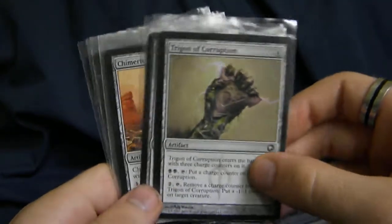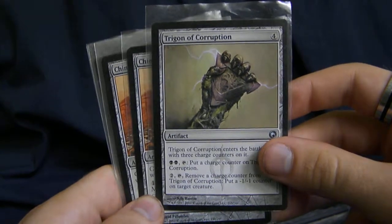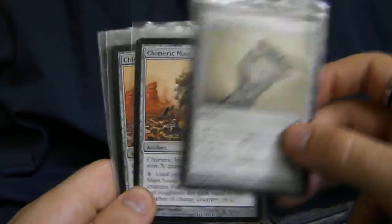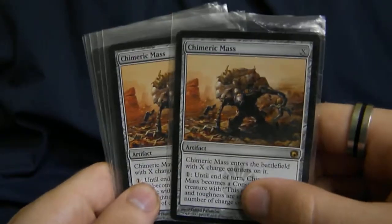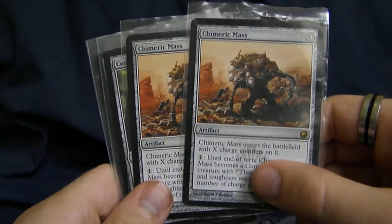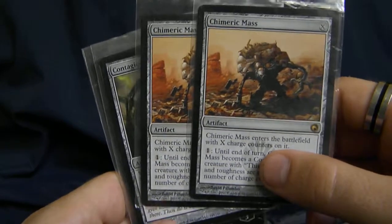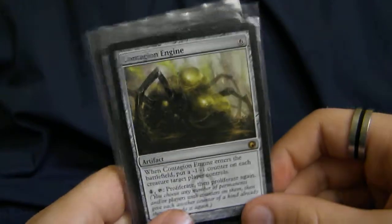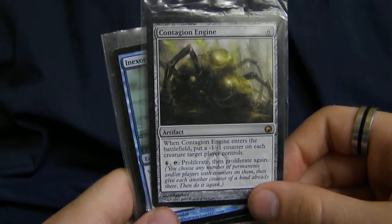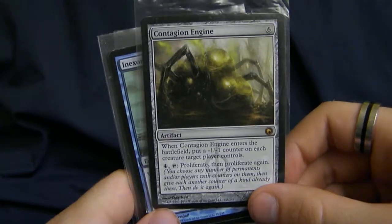You already saw the big spoiler of the deck, but let's get to it eventually. Trigon of Corruption — very fun, gets counters on stuff. You proliferate them if you don't have Carnifex Demon, and you kill things. Chimeric Mass pretty much has protection from Carnifex Demon because it turns back into an artifact, and it's just big. You can make it so much bigger with the proliferation and stuff like Contagion Engine. I love Contagion Engine — I hate playing against it, I love playing with it. Works great with Gavony Township, works great with Mikaeus, works great with Infect.